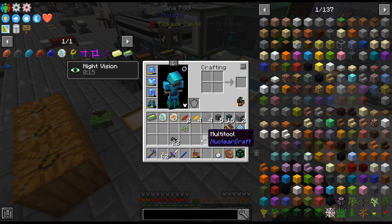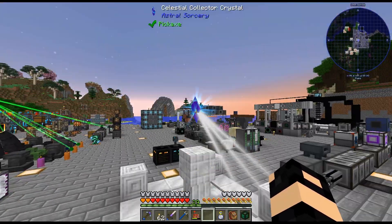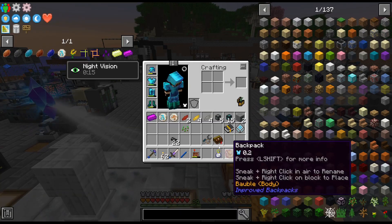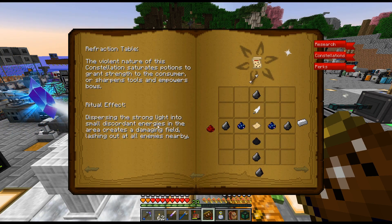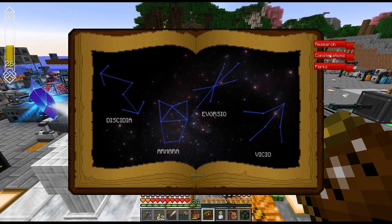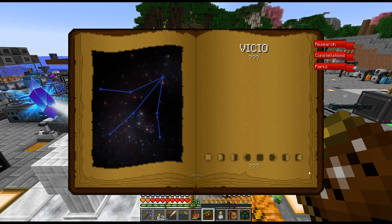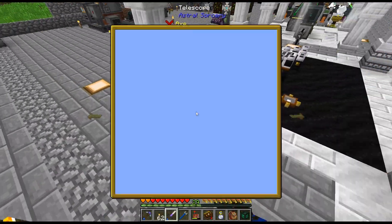I think what I'm actually going to do is craft up some gourmaryllis, just to have something going permanently — it'll be permanently being fed. This one is having to wait and it does feel slower than it usually is. I haven't really thought about whether the constellation I have it set to makes it go faster. I can't remember because I think I just have the basic one. I haven't really had to get any more constellations — I haven't even spent any time on this.